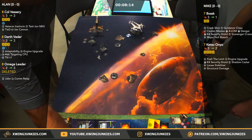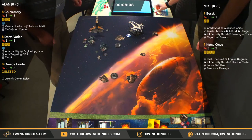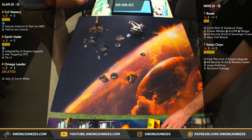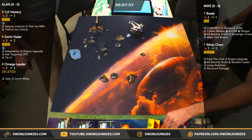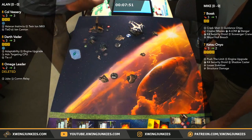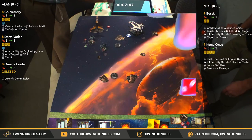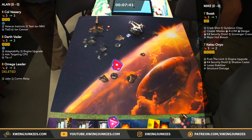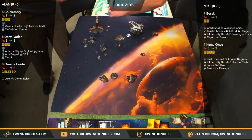And we're in combat. Range 2 on Bossk with the ion cannon. Hit, hit, crit — Allen's dice are just coming out in spades. Major Hull Breach again on the ion shot. That's weapons failure — one less red die. Two hits. That is a dead Bossk. He gets a Major Hull Breach out of it as well.